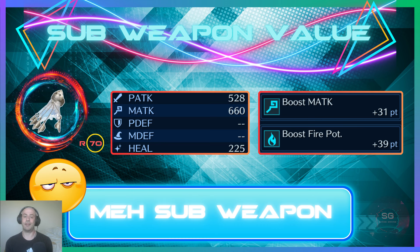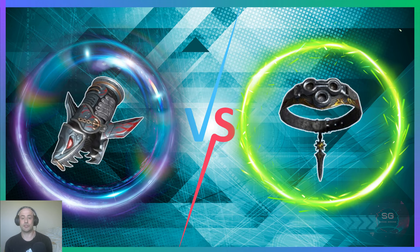For sub weapon value, just like Zanoga Blade, this is a mediocre sub weapon. It only has 70 total R ability points, which is what makes it pretty bad as a sub weapon, and it only offers Boost Magic Attack and fire potency.